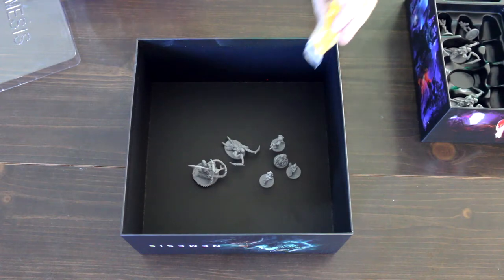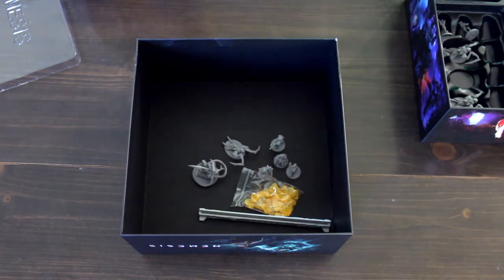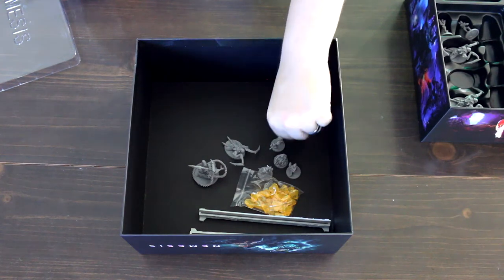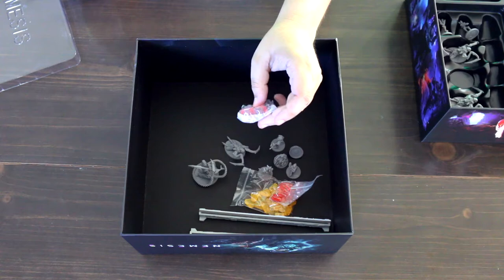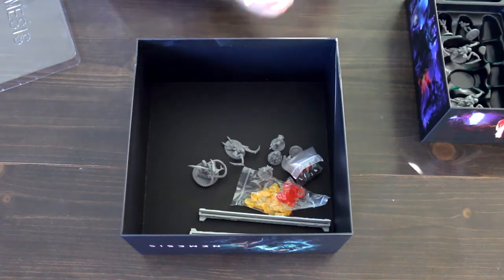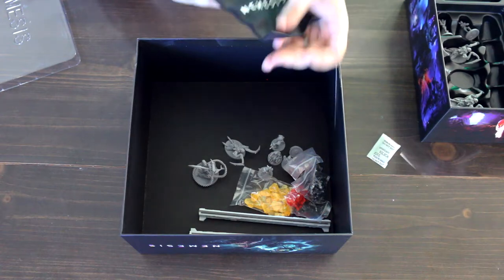Next we have some yellow pieces — I'm not sure what these are used for, but they look neat. We have some pieces I'm guessing are for measuring, or they might be card holders. We also have some tiny miniatures which are probably the larvae of the aliens. We have red markers for flames, and specialized dice for the aliens — including what looks like a D8 — for combat. We have gear tokens, and a nice bag to keep everything in.